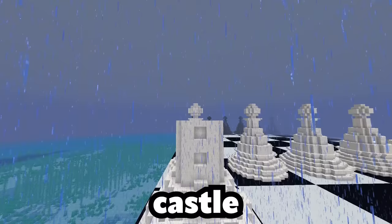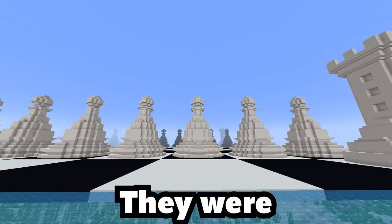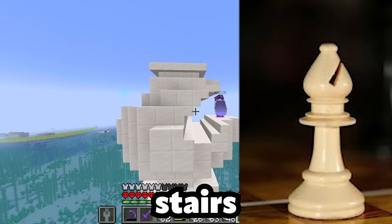Then I moved on to the rooks — these were actually really simple. I just built a base and the castle thing on top. Next up I decided to do the bishops. They were a little more difficult, but nothing I didn't think I could handle. If you're wondering why there's a hole at the top, it's because if you look at an actual bishop, that's the opening at the top. So I tried to replicate it with stairs and slabs, and I think I did a decent job.